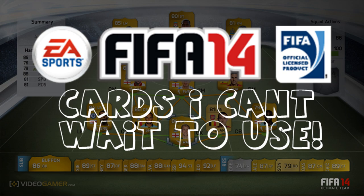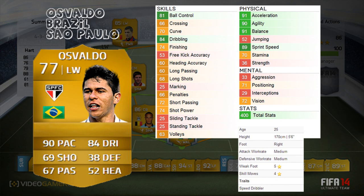We'll move on to our first player now — it's going to be Osvaldo. You can see I've got his card. He's Brazilian, plays for Sao Paulo, looks like a really good player. He's a left winger with 90 pace and 84 dribbling. He's got five-star weak foot and four-star skills. His in-game stats are mainly pace-based — he's got 84 dribbling, 74 shooting, and 66 crossing, which is a little bit annoying, but I like to cut in and shoot. He's a right-footed left winger, which is ideal for me.